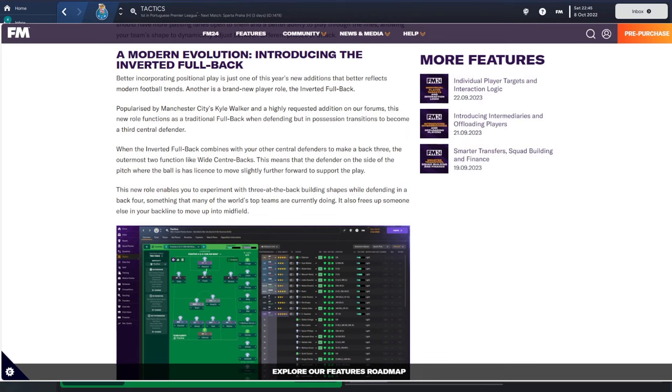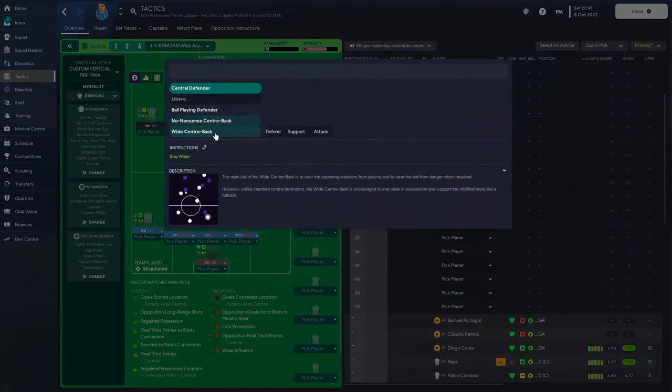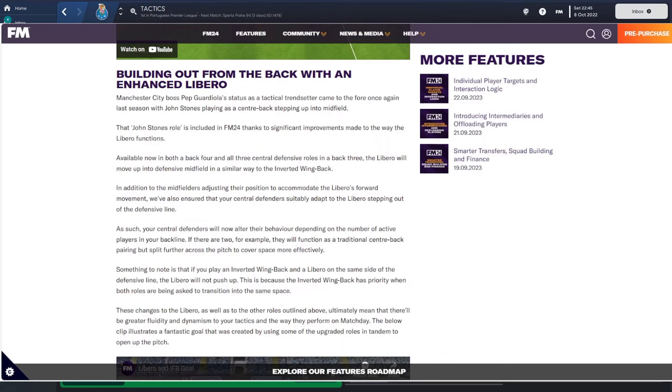The one that really caught my eye is the modern evolution: the inverted fullback. For years we've had inverted wingbacks but not fullbacks. The game has taken inspiration from Man City and Kyle Walker. The inverted fullback combines with your other center backs to make a back three, functioning like wide center backs. The center back on the side where the ball is has license to move slightly further forward. In FM the inverted fullback moves across into a central role, the two center backs become wide center backs, and this frees up the other fullback to push high — either as an inverted wingback or a wingback on attack.